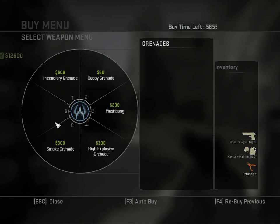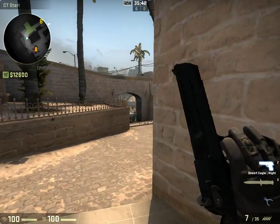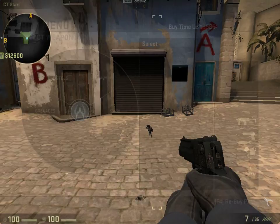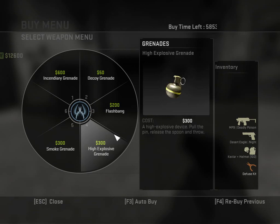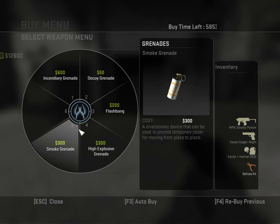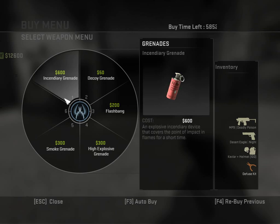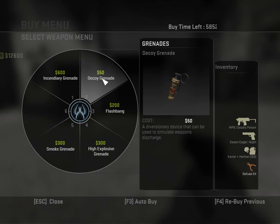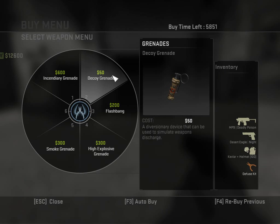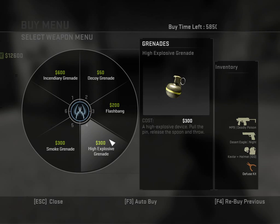Now we'll move on to nades. Like I said earlier, I have it set to where I can buy all the nades, so we'll just move on to some basic nade stuff. You can normally only have four total — not four types. If you buy two flashes, you can only have two other types, and you can only buy one of any other type except the flashbang. There's the incendiary grenade, the decoy, the flashbang, the high explosive, and the smoke grenade.